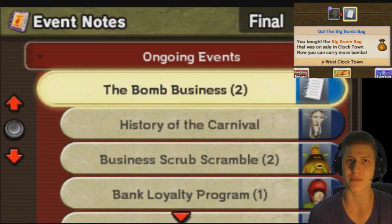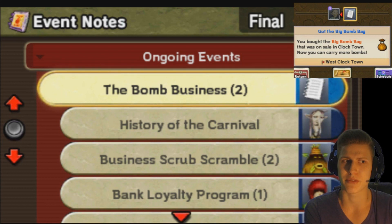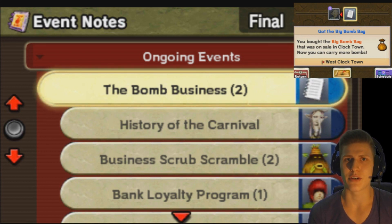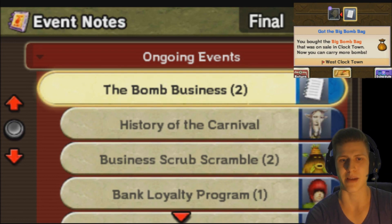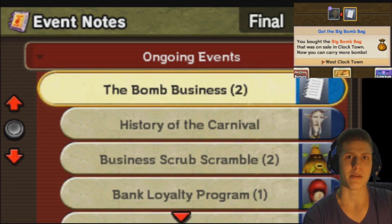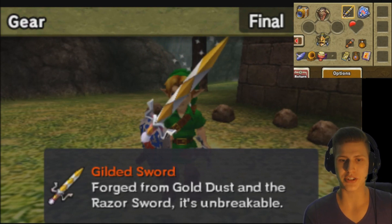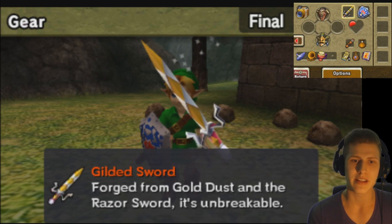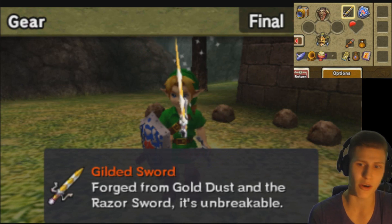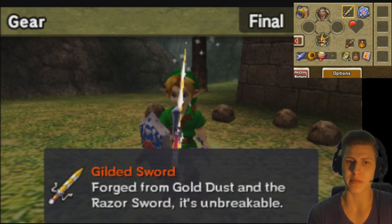We finished the Goron race and we obtained a powder keg from a very big Goron. After finishing the Goron race you obtain some gold dust. With the gold dust you're able to go to the blacksmith, and the blacksmith crafts you a sword called the razor sword. The razor sword is stronger but breaks after hitting 100 times. But if you give the blacksmith gold dust, he will give you the new improved gilded sword, which is unbreakable. Sadly I didn't record it last time because the capture card died, which is bullshit. But guys, I hope you can forgive me about that.